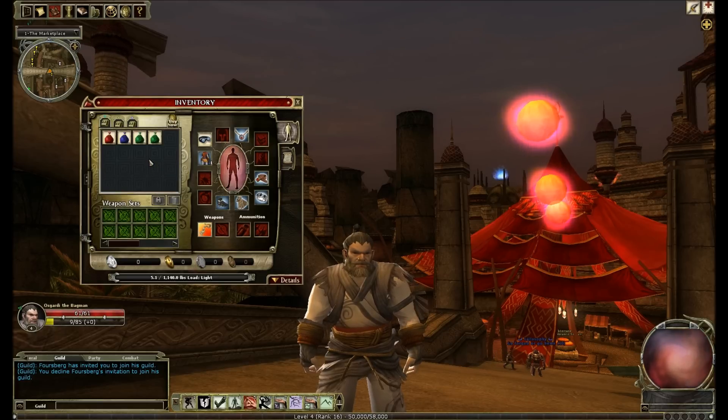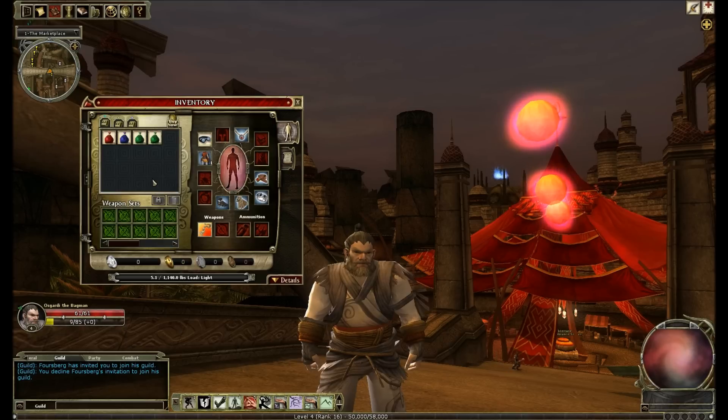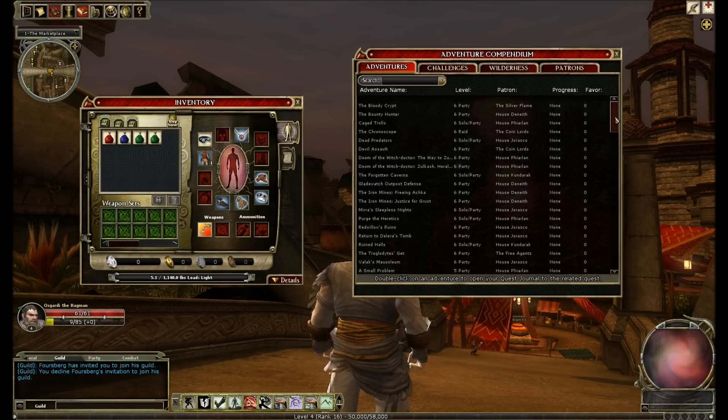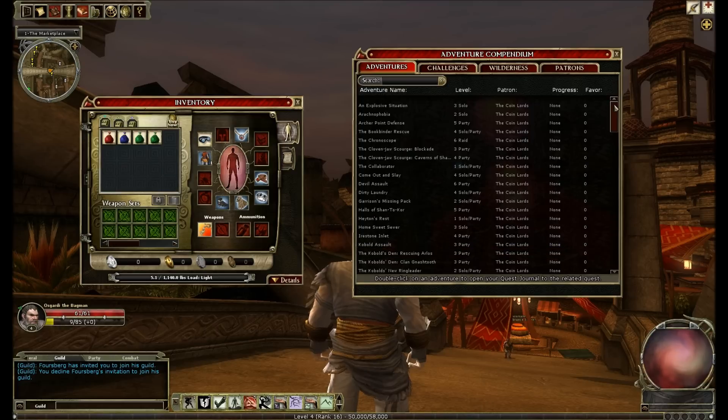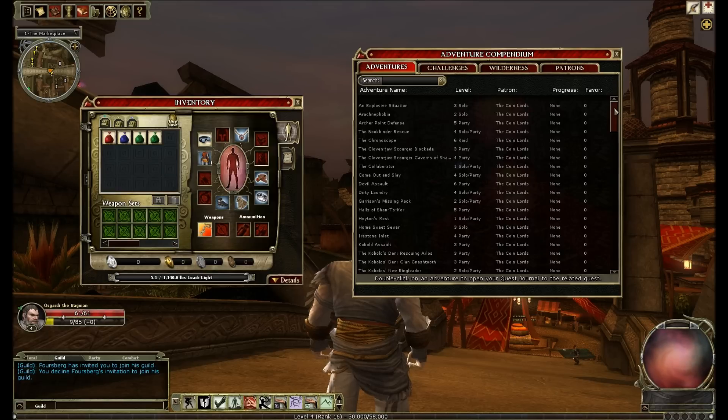And that's it for bags. While I'm about it, I will just talk about bank and inventory slots. You can see a starting character starts with three inventory tabs. You can get a fourth inventory tab for a mere 75 Coin Lord favour, which is very easy to do even as a free player, because many of the adventures in the harbour and the marketplace are Coin Lord faction. You get favour by completing adventures on different difficulty levels - you get the maximum amount of favour for completing it on elite, and once you've done that you don't have to do it again. You can click on Patron there at the top and it will show you all the Coin Lord adventures that are available to you.